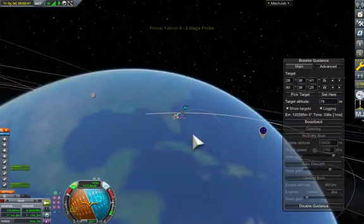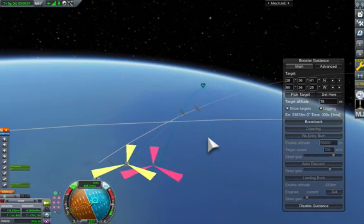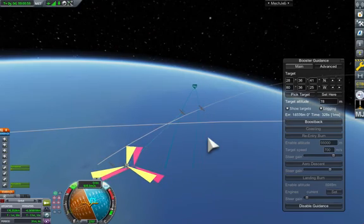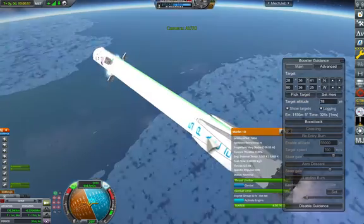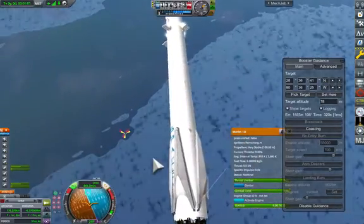Let's switch to the map view. You can see the second stage and the first stage diverging. You can see the red predicted target point moving towards the desired target as we boost back.